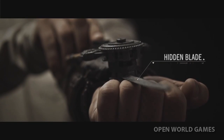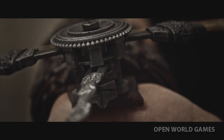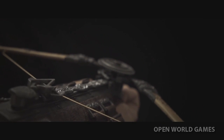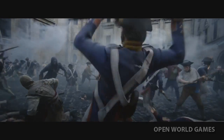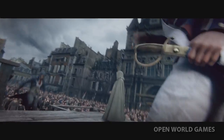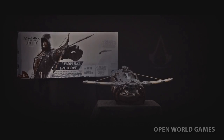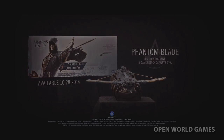A hidden blade that will cut down those who stand in your way. A retractable crossbow shoots a dart with great precision to surprise your enemies. When the time comes, an assassin must be swift, cunning, and show no mercy. A skilled assassin will unlock the secrets of the Phantom Blade and use his weapon to rise amongst the greatest heroes of battle. Now you can wear the assassin's Phantom Blade. Get the Phantom Blade and receive a code to unlock the exclusive French Cavalry Pistol in Assassin's Creed Unity. It's your turn to make history.